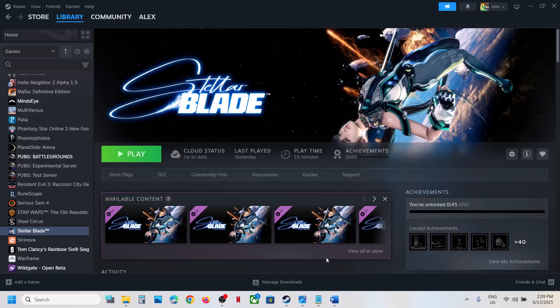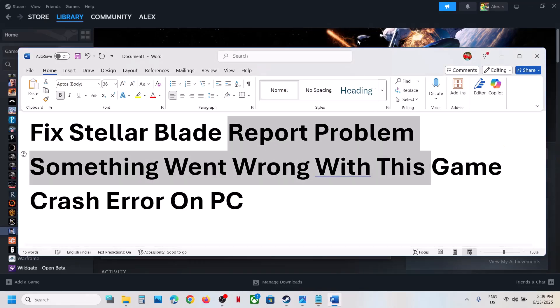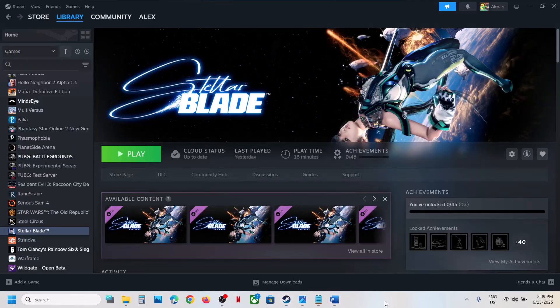Hello guys, welcome to my channel. Whenever you launch the game on your Windows computer, if you're receiving the pop-up which says 'Report Problem' or 'Something went wrong with this game,' then please follow the steps shown in this video.